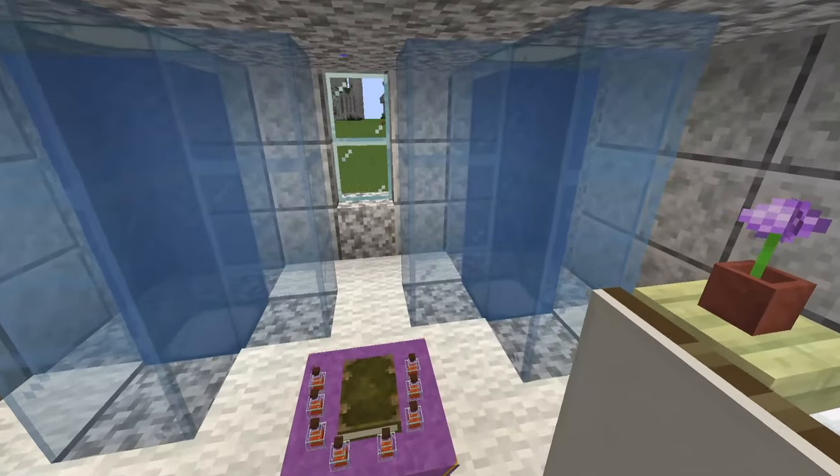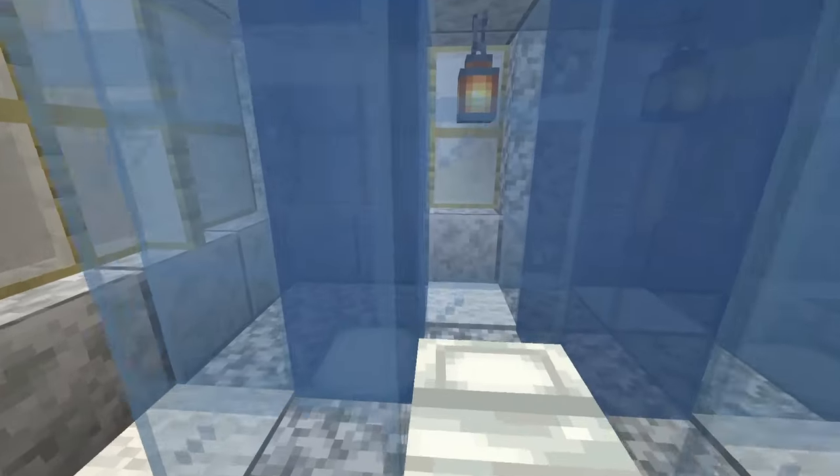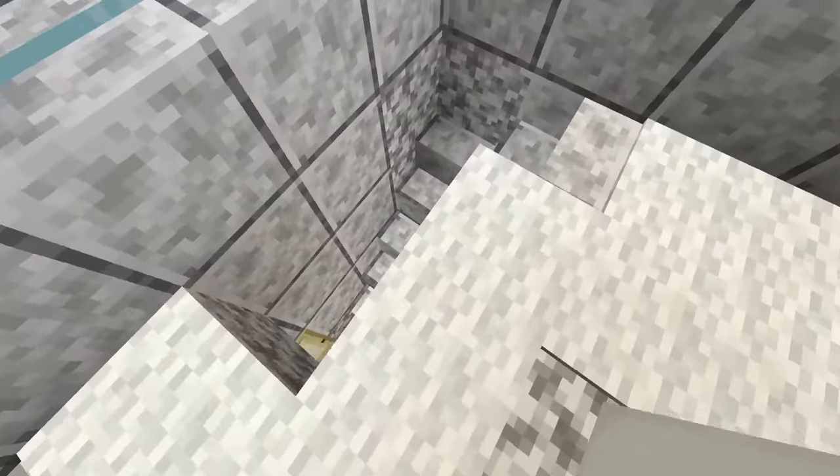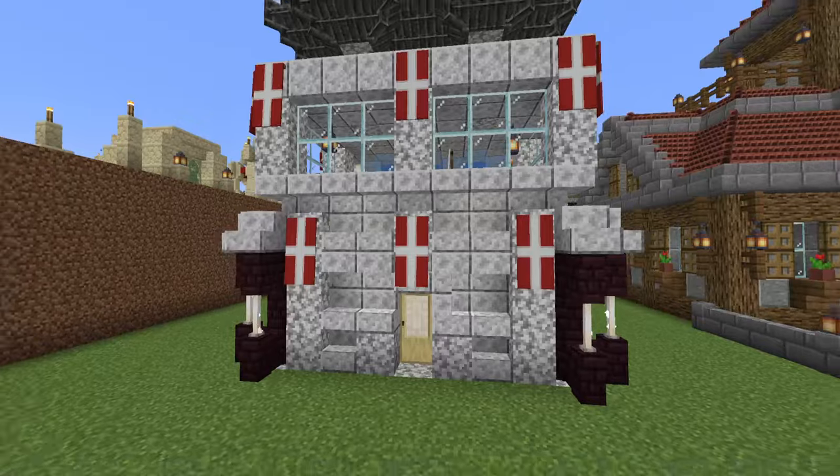Let's have a quick look on the inside as well. The water elevators and things there — actually they're not water elevators, they're just decorational. Okay, I guess you get up and down with the stairs there. Yeah, there we go — that's the hospital.